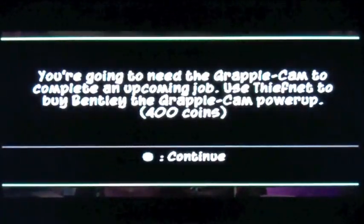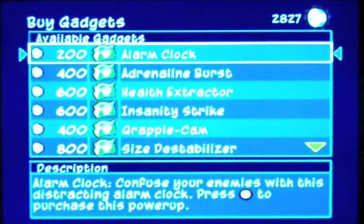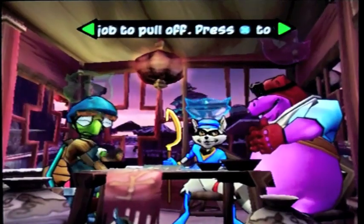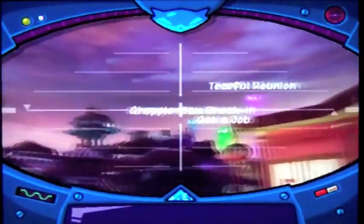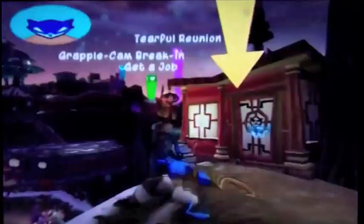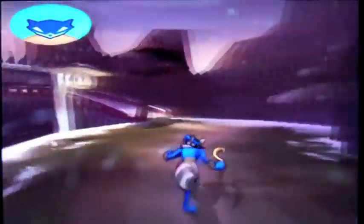Hello everyone and welcome back for more Sly 3: Honor Among Thieves. We have a notice that we need to get the grapple cam, so we toss 400 coins and buy it now. We're in episode four, A Cold Alliance. In the last video we went out to search for the Panda King in the most western reaches of China, learned that his daughter Jane King has been kidnapped and is going to be part of a forced wedding by an evil ruler named General Tsao. This is China operation day one. We have three missions to do — we have Job for Union and Grapple Cam Break-In. It's a good thing I bought that grapple cam. The funny thing is the person you start the mission as, you never end as that person.